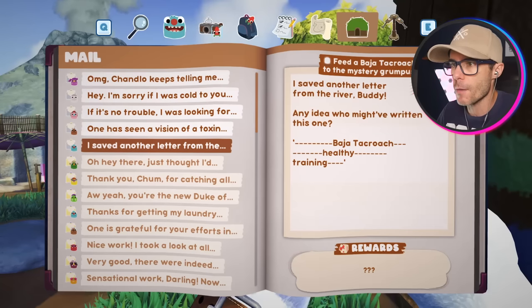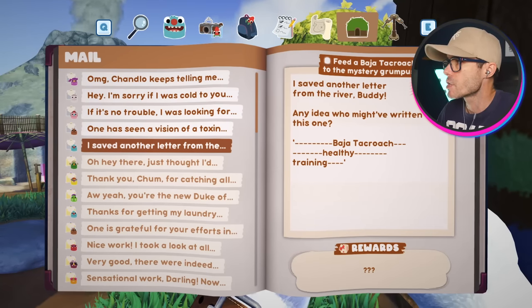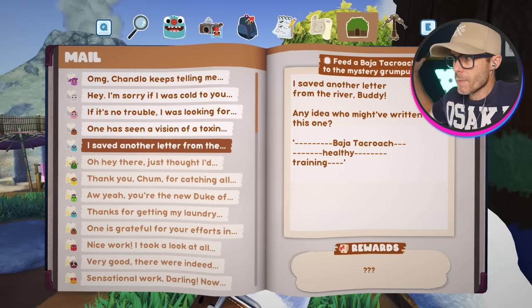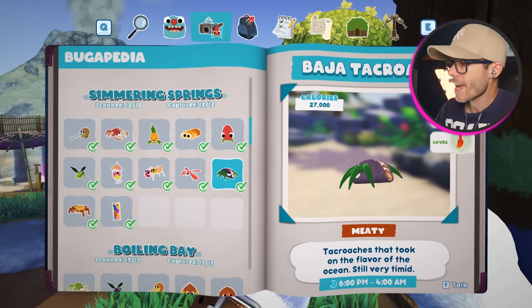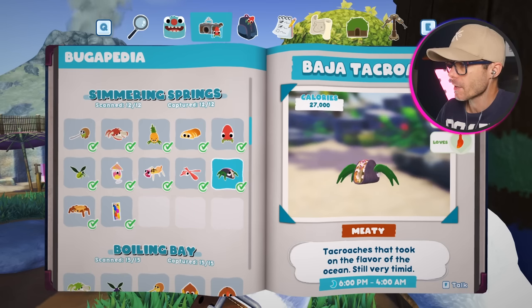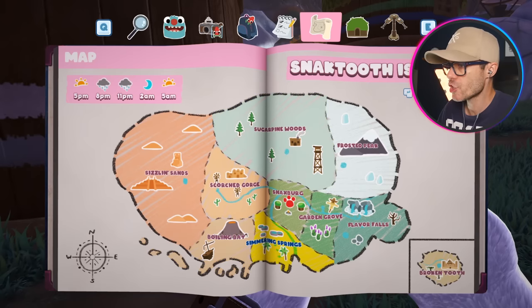I've got a few quests here to upgrade my house. What have we got here? Feed a Baja Tackroach to the Mystery Grumpus. Who is the Mystery Grumpus? I've got to catch one of these things, but they're only out at night time. Okay, sleep until night. And I need to go to Shimmering Springs.